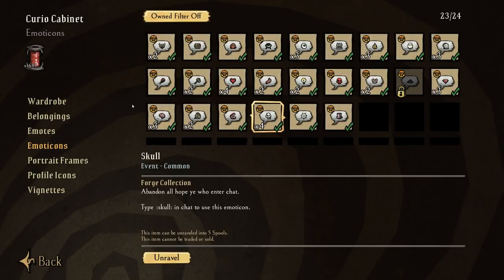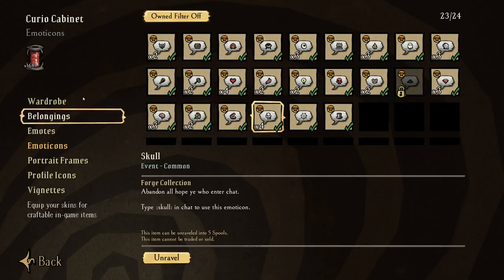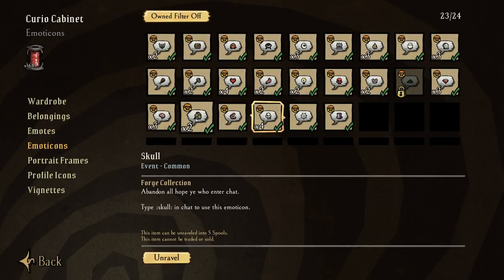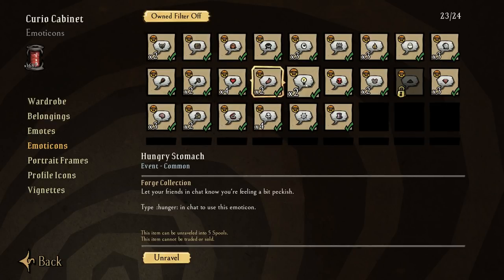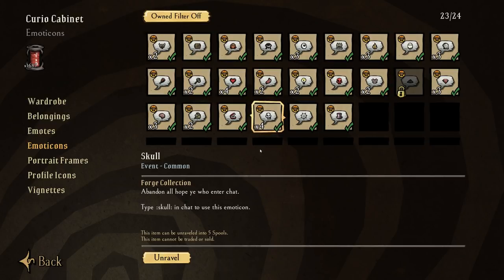Hey, what's up everybody, RaisingHell here. Today I'm going to be talking about a little script that was posted on the Klei forums that allows you to unravel multiple items without doing it individually. As you probably work through the Forge event, you've unlocked a lot of chests and most of the time you'll get duplicates of emoticons or clothing items that you already have, and going ahead and unraveling each one individually can take quite a bit of time.